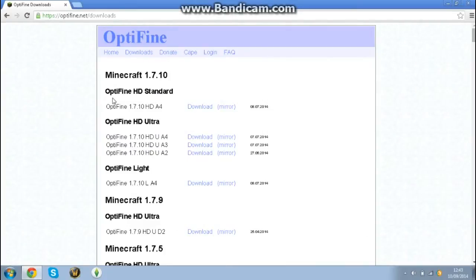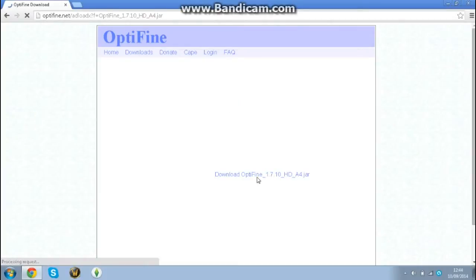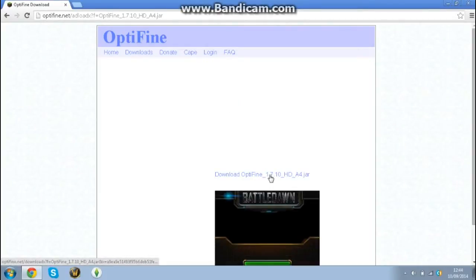Once you're there it will say Minecraft 1.7.10, as that is the latest version so far, and it says OptiFine HD Standard — you also have Ultra or Light. I would recommend going for the Standard one for now. You're going to want to click the mirror download button, which says 'Download' with 'mirror' in brackets.